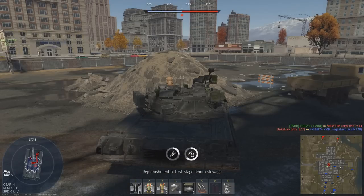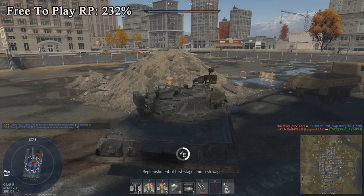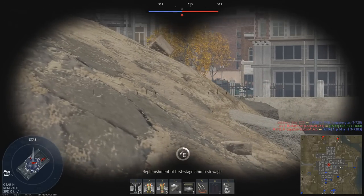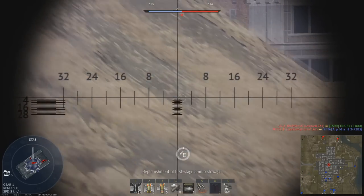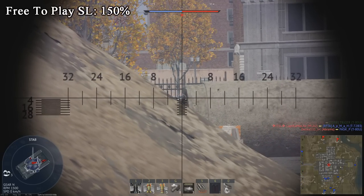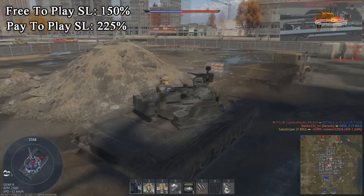Going on to the rewards, the vehicle has a base RP modifier of 2.32, which gives you an RP modifier of 232% with a free-to-play account and 464% with a premium account. Your base silver lion modifier of 1.5 is pretty high, but with the repair cost also being incredibly large, you can't really afford to take many risks in this vehicle. You can expect a 150% silver lion modifier with a free-to-play account and 225% with a premium account.